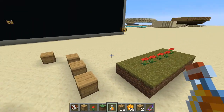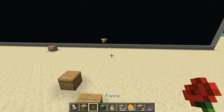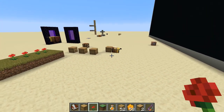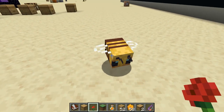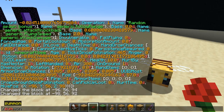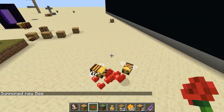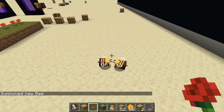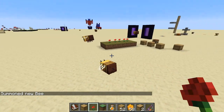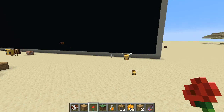Not that sugar was particularly hard to get before. Bees are breedable — if I hold a flower, the bee is attracted to me and will try to follow me around. Let's summon another bee. You can breed them with flowers and they'll create a tiny little baby bee.